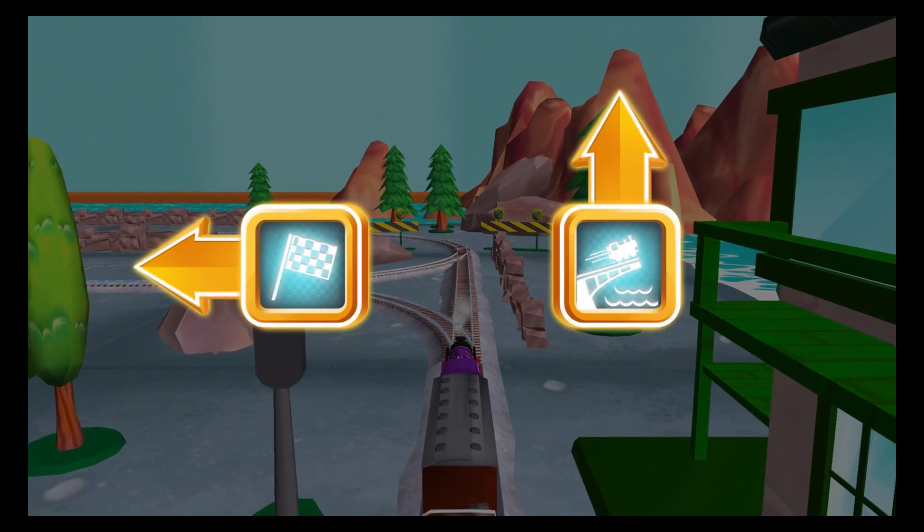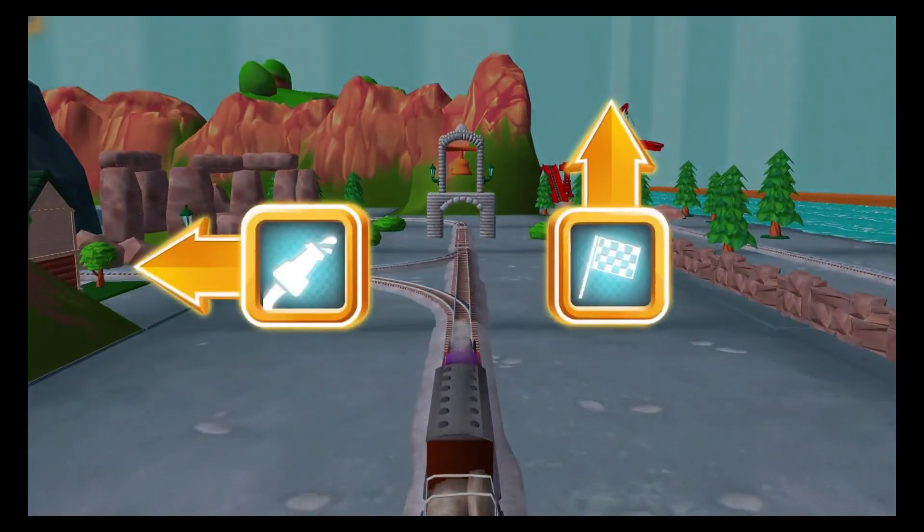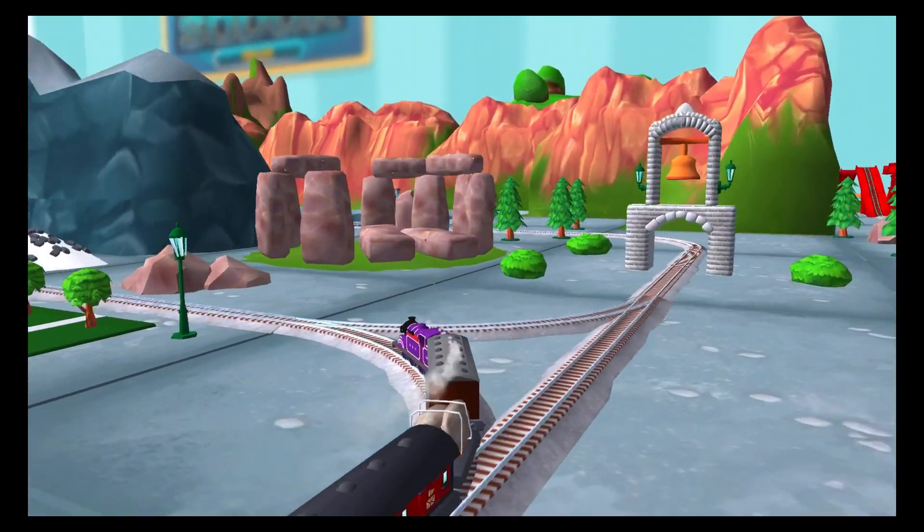Where should we go next? Forward leads to the big bridge. Quick, to the quarry for some racing fun! Forward leads to the steamworks — they're just ahead.